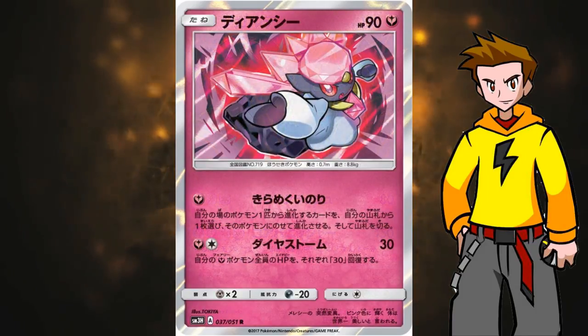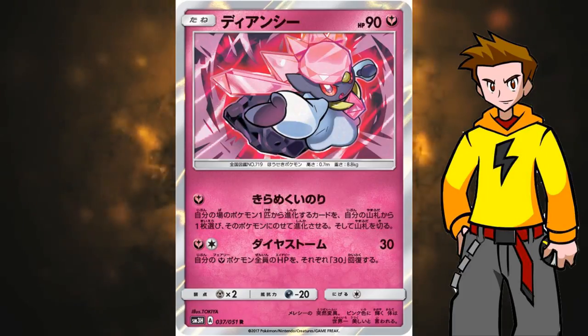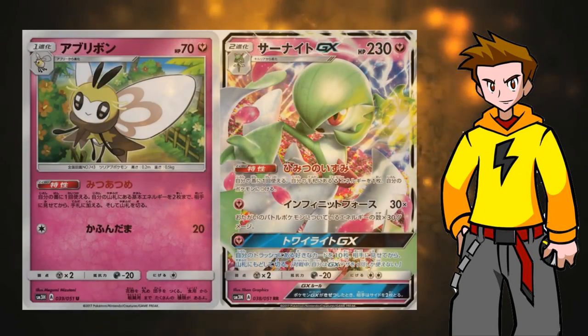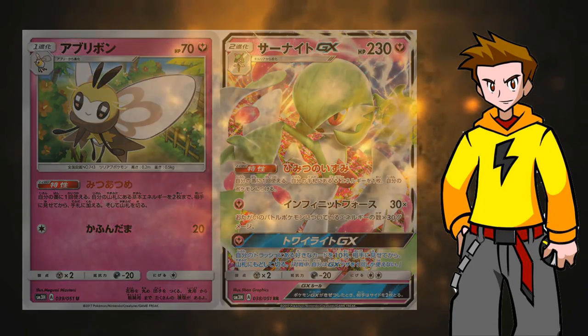We can actually one-shot stuff with a Choice Band. The first attack deals 80 damage — kind of standard. Next up, Araquanid. This card is good because it has the first attack Sparkling Prayer: search your deck for a card that evolves from one of your Pokemon and put it onto that Pokemon — this counts as evolving that Pokemon, then shuffle your deck. This is awesome to get out your stage 2s without relying on a Rare Candy. This will definitely be used a lot in the Gardevoir GX deck, which is also a stage 2. Also, Ribombee is a stage 1 with the ability Gather Honey — once during your turn you may search your deck for 2 basic energies and put them into your hand.